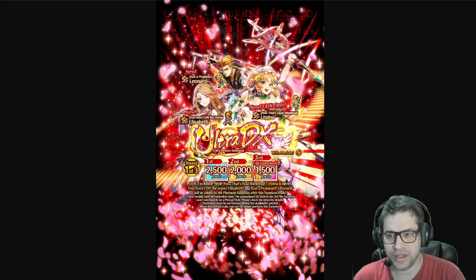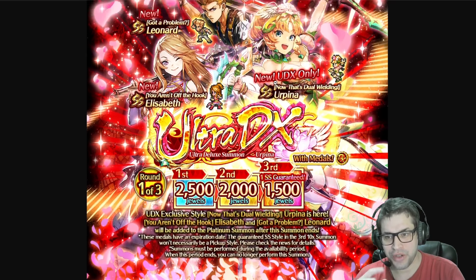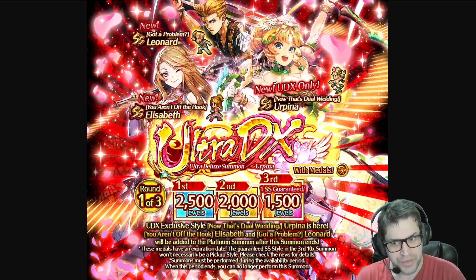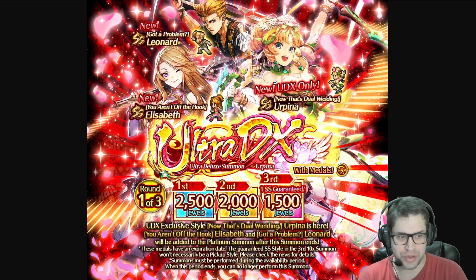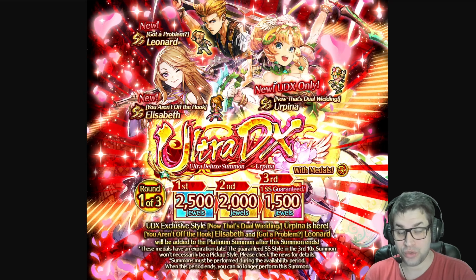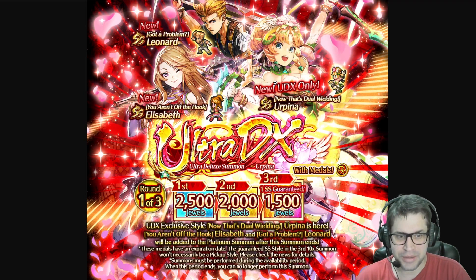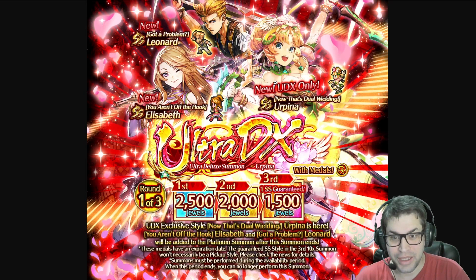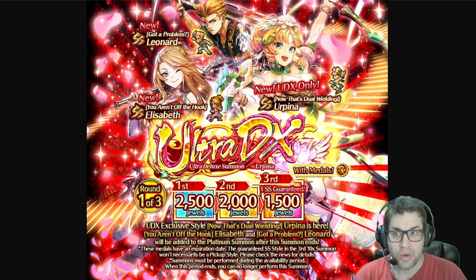I'll be giving a review on both Leonard and Elizabeth as well, but they are not good, especially because they are blunt specialists, and we already received so many blunts that are much better than them. There is also a data mine about the banner — for the first time they made a three-step banner, and you can use even three gems. You can use 6,000 gems to guarantee one SS, but this SS is not guaranteed to be from the featured styles, so you have about a 20% chance of getting Urpina by doing a three-step pull. You can do this three times, which reduces the needed gems to pity Urpina. Even if you have to pity her, you spend around 36k gems at most.